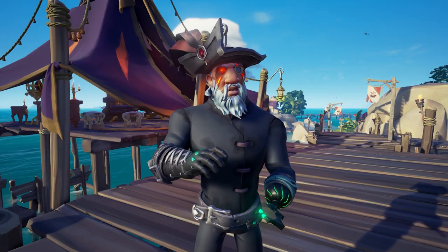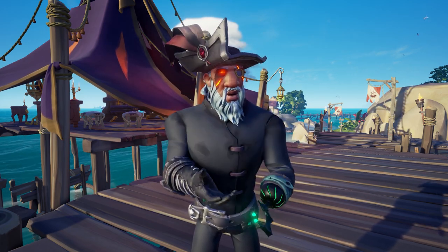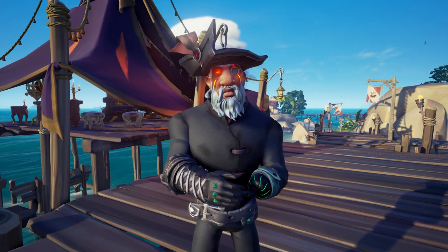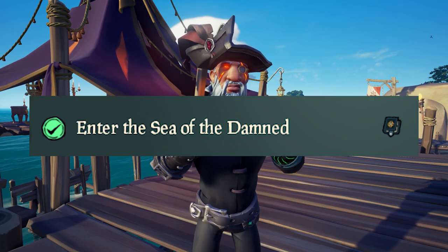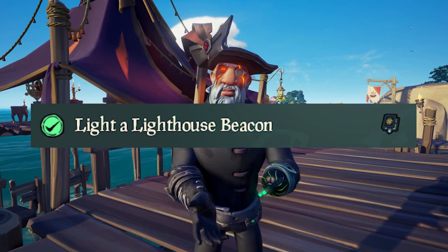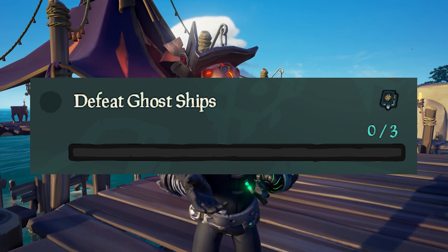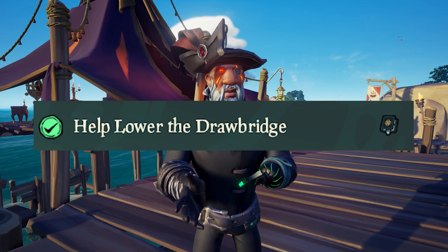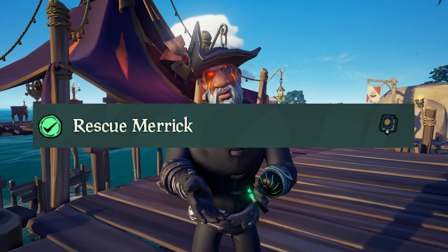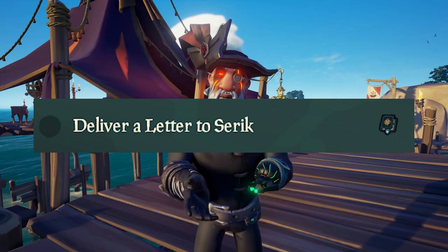There are six deeds available to complete for this adventure to earn the Defender of the Damned title. All six deeds are very easy to achieve and are almost already completed after you finish the whole adventure. The first deed is to enter the Sea of the Damned. The second is completed after you light a lighthouse beacon. The third requires you to defeat three ghost ships. The fourth is completed after you lower the drawbridge with the capstan. The fifth is completed after you rescue Marek. And the last deed is completed once you have delivered the letter to Marek's wife.